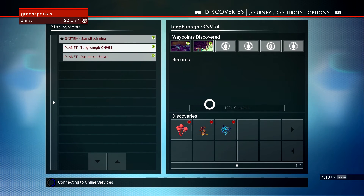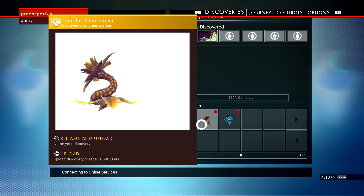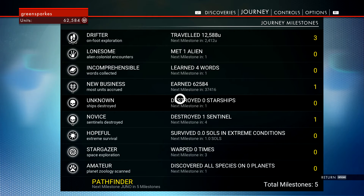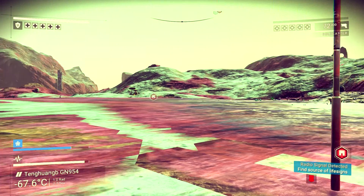Something really worth doing: when you find plants, species, and other things, make sure you upload them and rename them if you want to — because scanning everything is what's going to get you money.